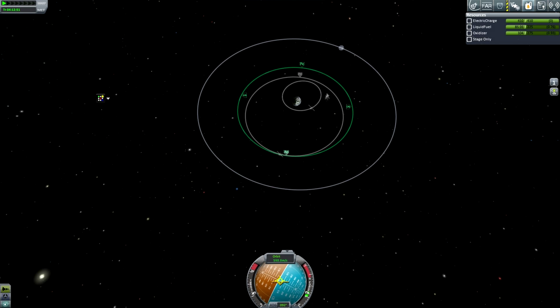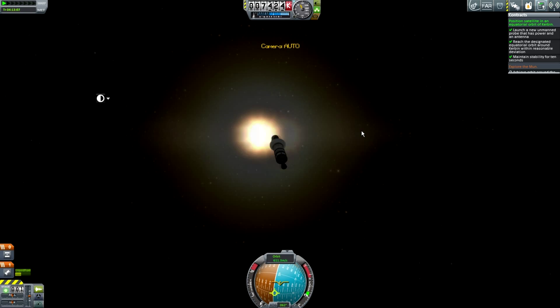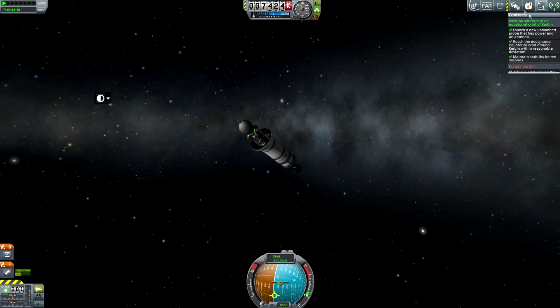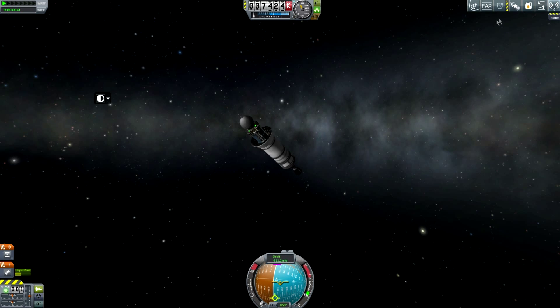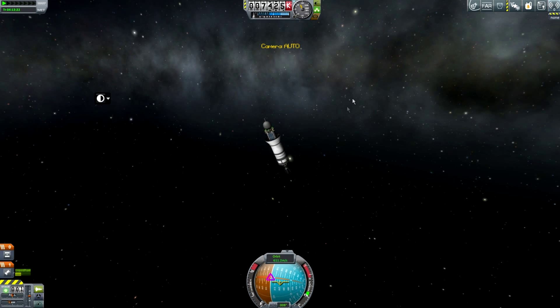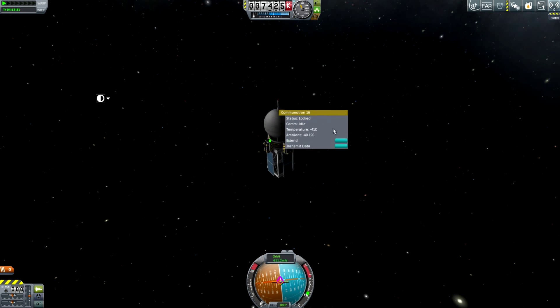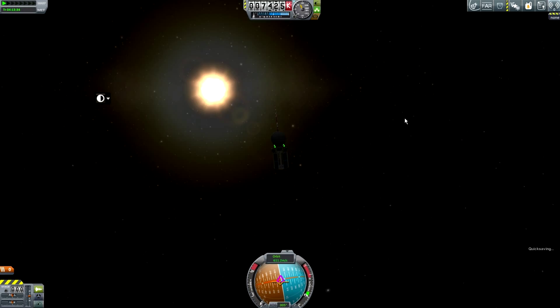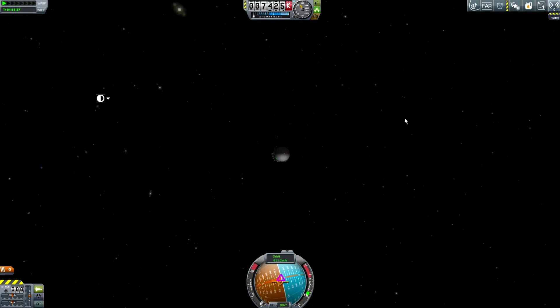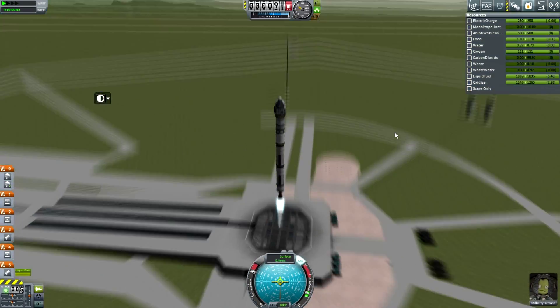We're now in position — time for our burn to get into as close to the right orbit as possible. I've been paid, I just have to hold attitude for 10 seconds — and there we go. We are in space. This mission required a power generation and communication system, both achieved, and delivered to the right orbit. We've been paid a lot of money that will go towards new research and new horizons. The decouple did send this into a slightly uncontrolled spin, so it'll probably be a useless satellite.